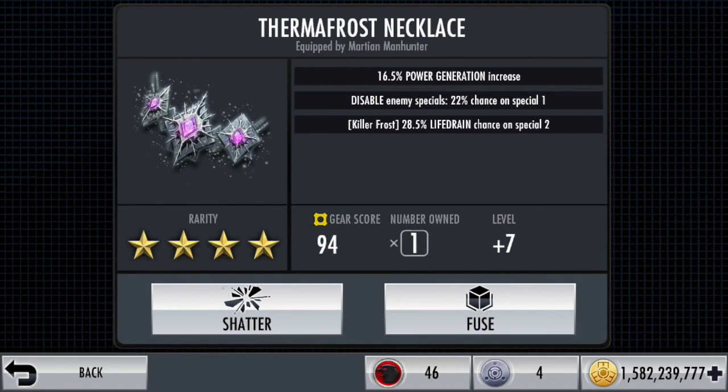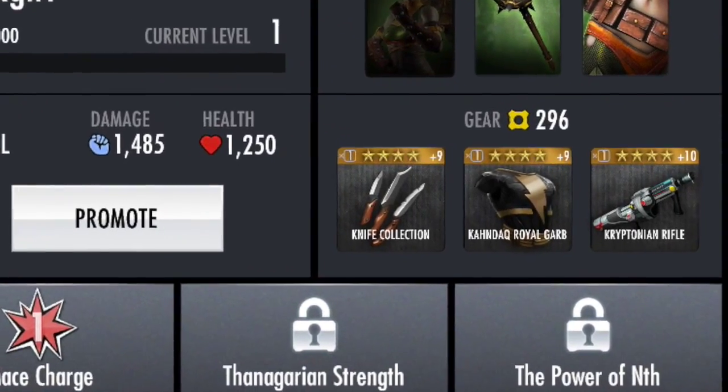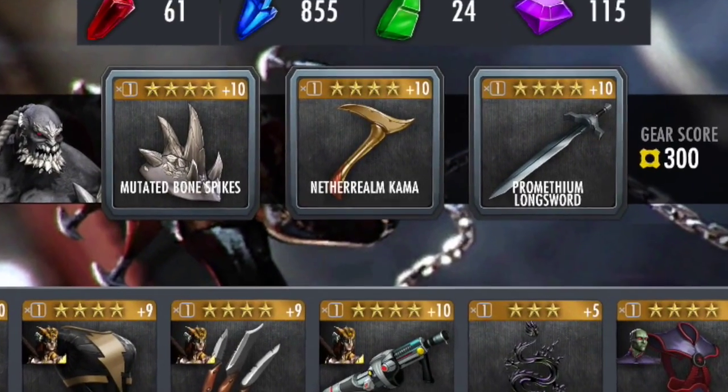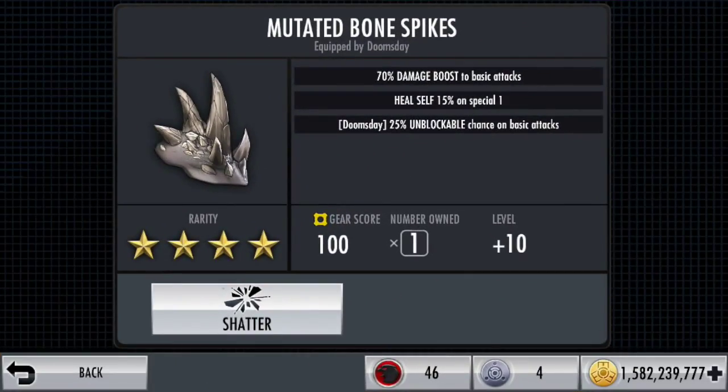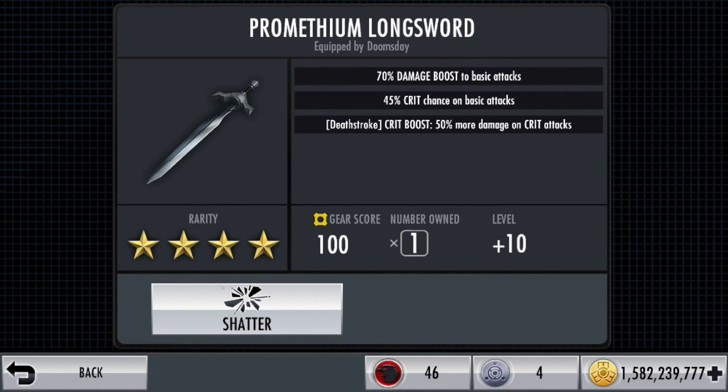I'm going to generate more power for him; I'm not really going to use special one so I'm not worried about that. I'll generate more power so I can use special two more often. Hot Girl is level one — this is the first time she's ever fought — so I'll give you a quick look at her gear cards, but they're pretty irrelevant. I'm using the same maxed-out Doomsday again with maxed bone spikes for unblockable attacks, self-heal on special one, 70% damage boost, another 70% damage boost, and 45% crit chance for all basic attacks — so lots of crit chance, lots of damage boost, and hopefully unblockable attacks.